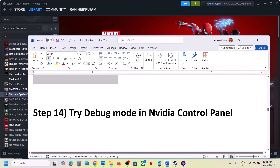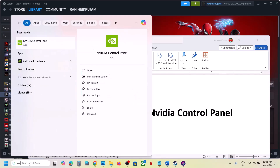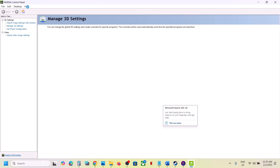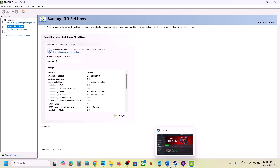The next step is to try Debug Mode in the NVIDIA Control Panel. Open NVIDIA Control Panel, go to the Help option at the top, and select Debug Mode. Put a check on Debug Mode and then launch the game and check.